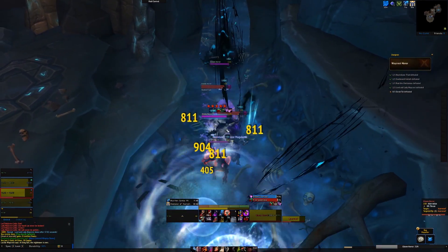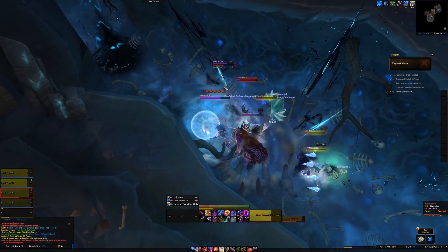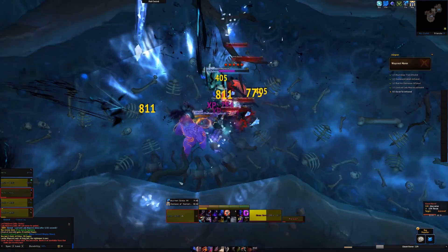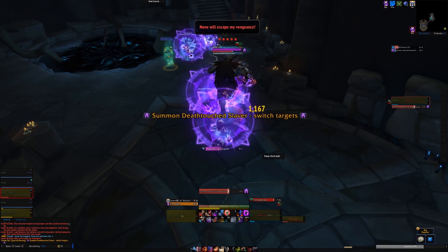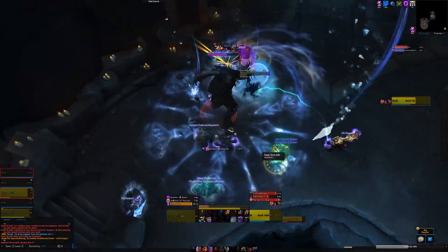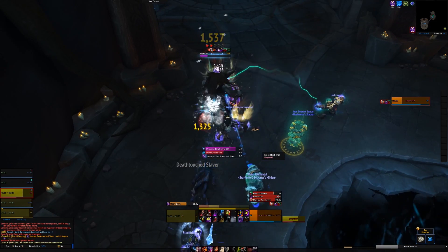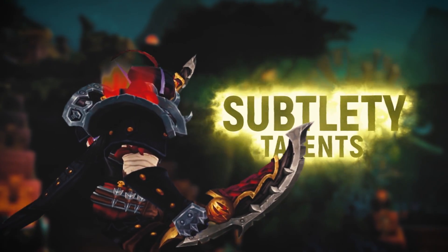You ideally want to Shadow Strike once or twice, then Eviscerate, then Shadow Strike again — it all happens quite fast but you get used to it. You've got two charges of Shadow Dance on a one-minute recharge, but that recharge is reduced by 1.5 seconds for every combo point spent. Your auto attacks also have a chance to generate both combo points and energy. The Relentless Strikes passive guarantees an energy refund of six for every combo point spent on a finisher. Shadow Blades is your big cooldown, causing combo point generators to generate an additional combo point and 50% extra shadow damage for 20 seconds. You can also use Shadowstep to appear behind an enemy, and Shadow Strike can teleport you behind enemies as an opener from hard stealth.